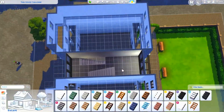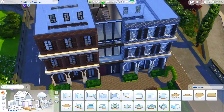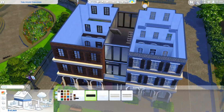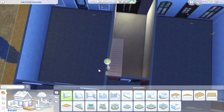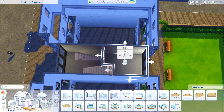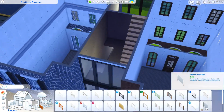The shells of this lot are up on the gallery under James's gallery ID, which I believe is just The Sim Supply. You can download those and he explains all of it in his videos, so if you guys want to download the shells and try out this challenge, definitely check that out.